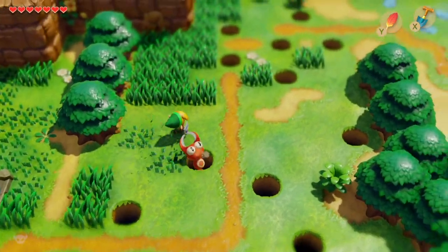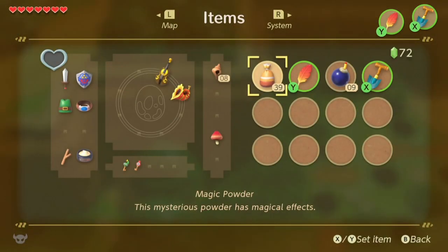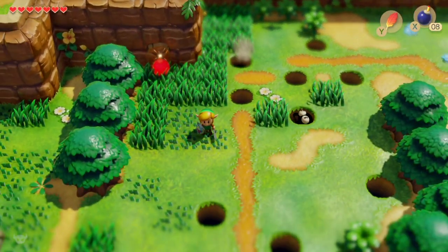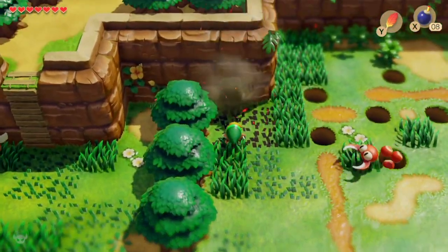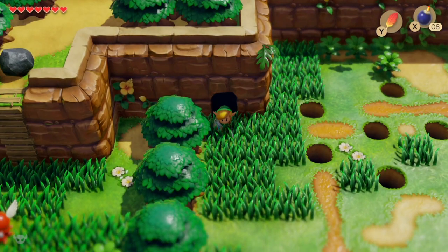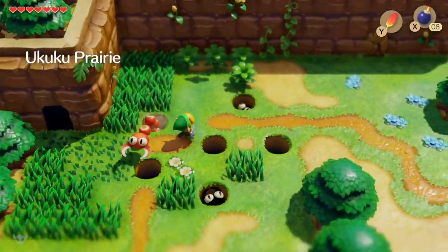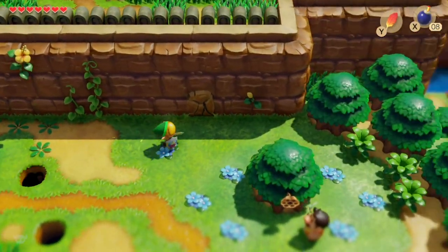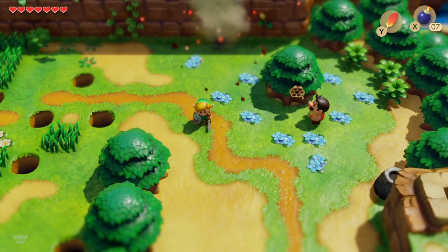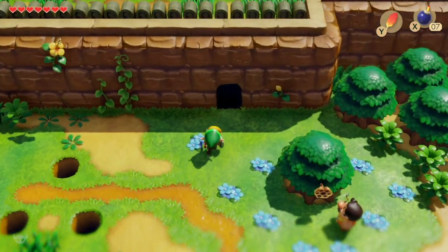Inside here there are some funny things — they look like prisms. We can't actually do anything with those right now; we'll need something we're going to get from the next dungeon to be able to interact with them. We'll come back to that particular cave once we're done. This cave here is worth seeing as well.